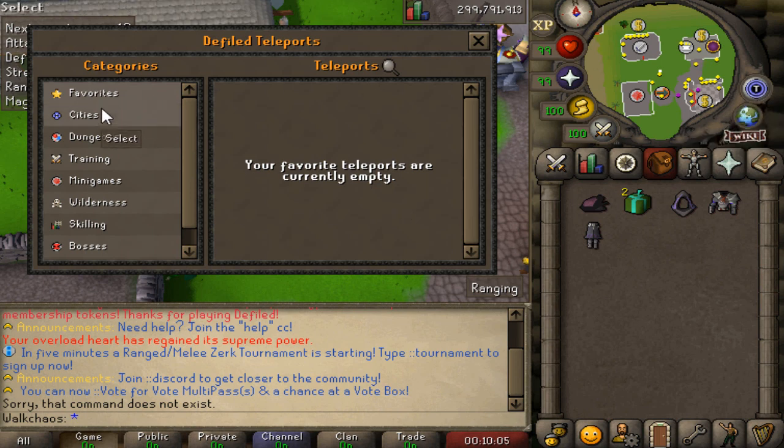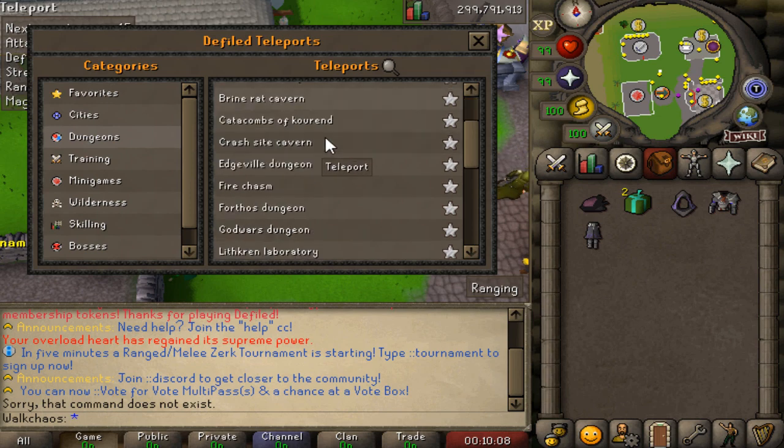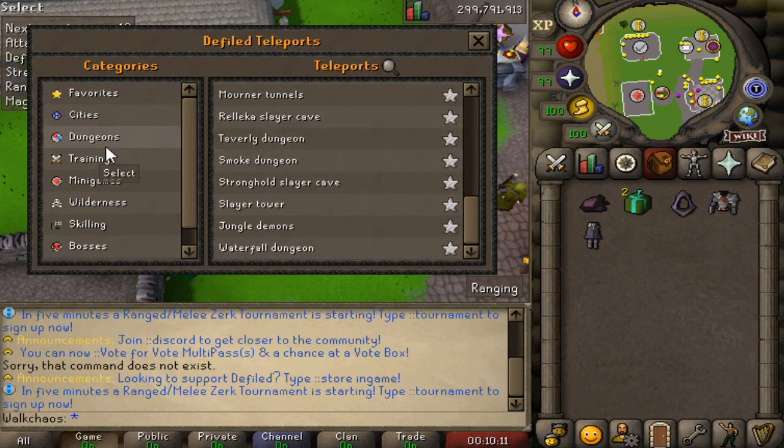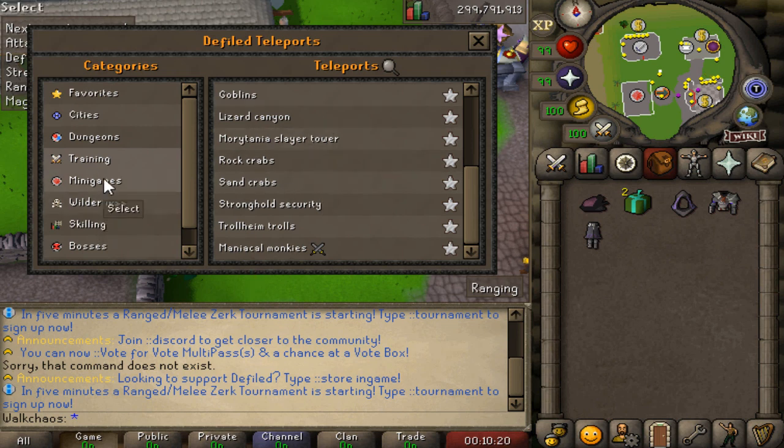The Teleporter - if you click on it you've got a bunch of different cities. Dungeons for all the lovely PVM content - the list is literally huge. Training teleports that you guys can check out yourself starting from an easy training zone, medium, and hard, plus a bunch of custom training areas and other teleports as well.